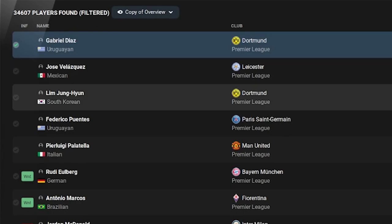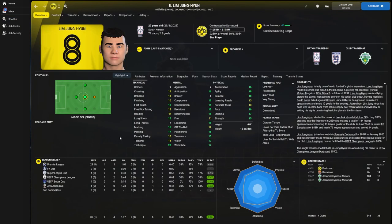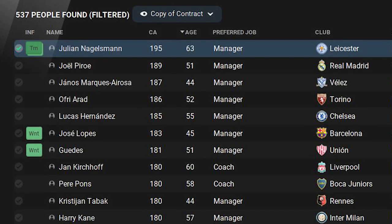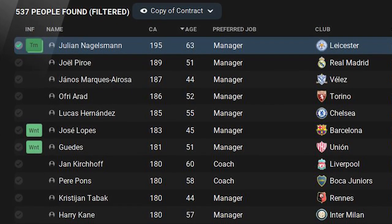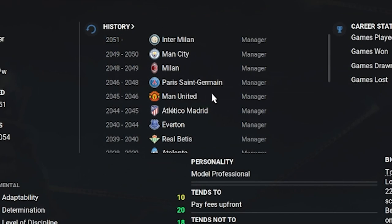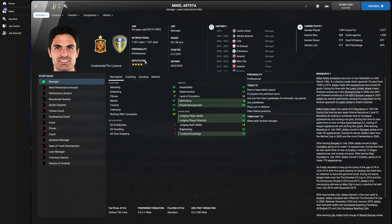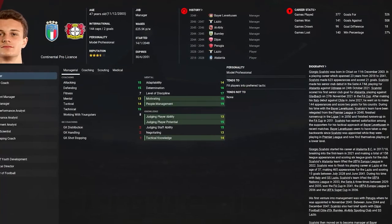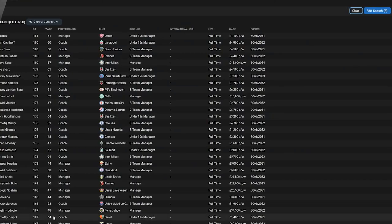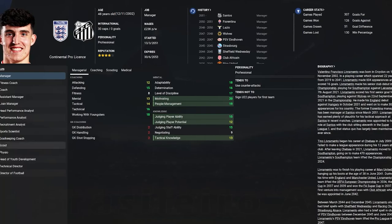Two of the best three players in the world are at Borussia Dortmund right now, including one with 199 current ability — that's out of 200 — a centre-back from Uruguay. The other is a South Korean centre-midfielder who looks even better. Nagelsmann aged 63 is the Leicester manager, but a lot of former players have taken to the dugout. Most notable is Harry Kane as Inter Milan manager, formerly also at Manchester United, PSG, Milan and Manchester City. Albon Lafont is the Celtic manager, Arteta is still around at Leeds United, and Scalvini has built his career from the bottom up to become the Leverkusen manager.